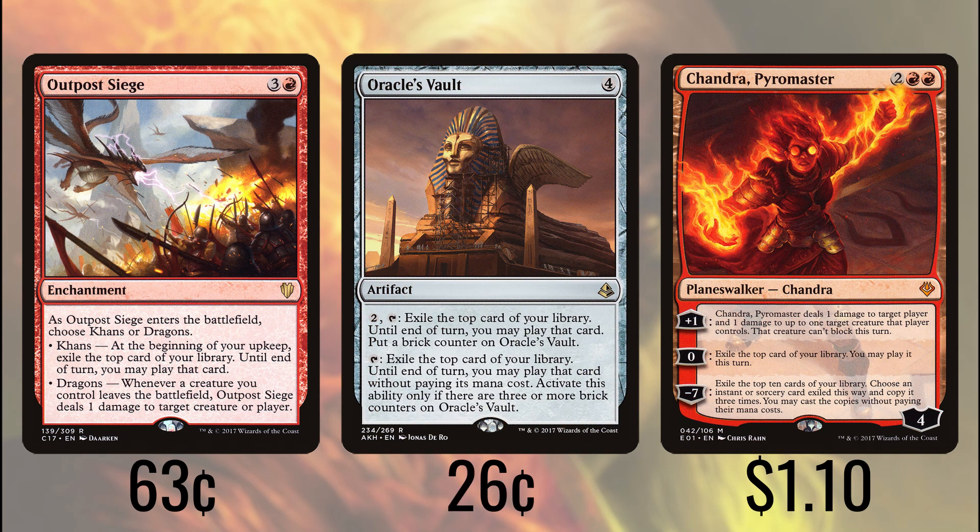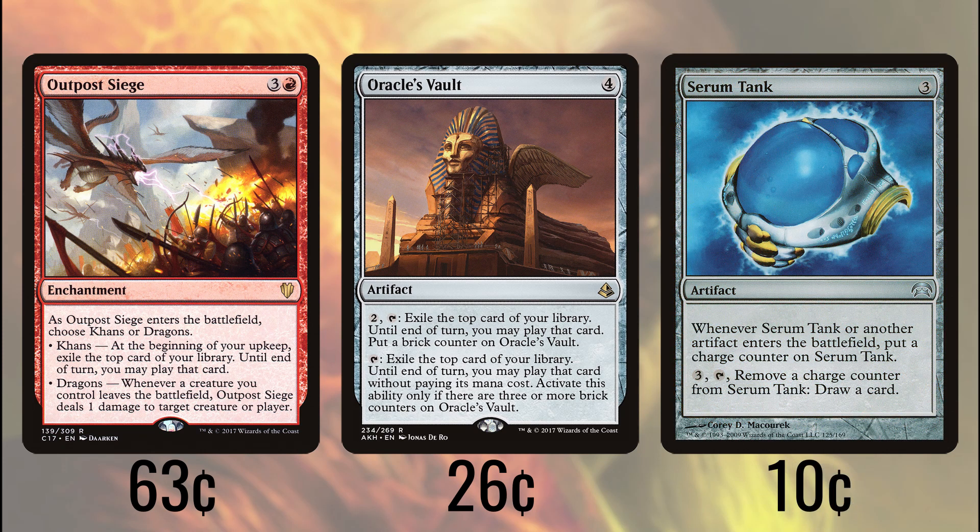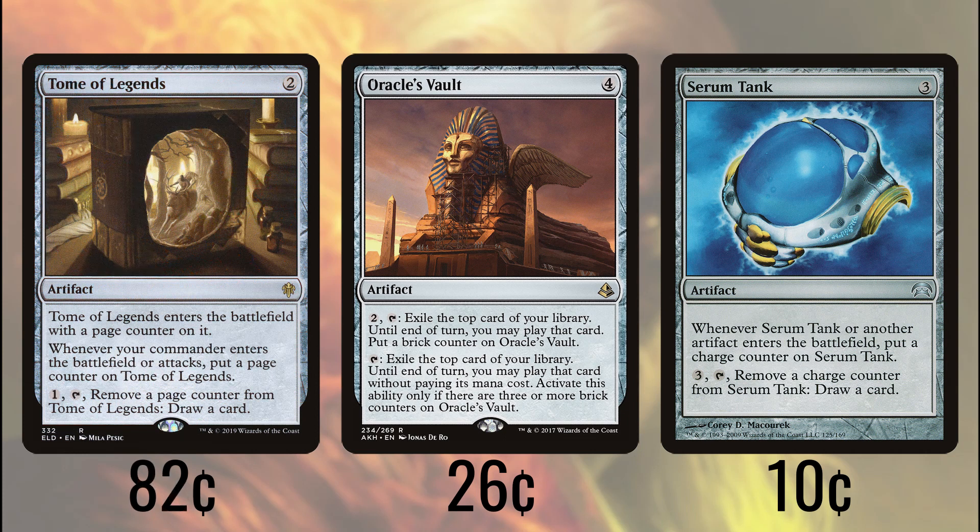Oracle's Vault lets us pay two and tap it for the same deal, but once we've activated it three times, we no longer have to pay the mana cost for what we exile with it. Serum Tank gets a charge counter when we play it and every time we play an artifact, and lets us consistently draw so long as we keep it stocked with charge counters. Tome of Legends lets us have cheap card draw so long as we're consistently casting or swinging in with our commander.